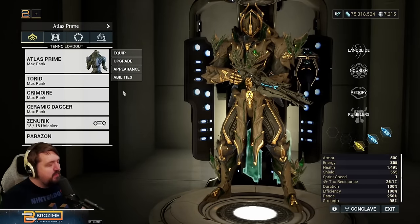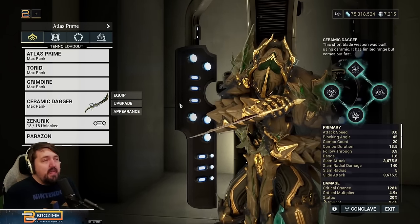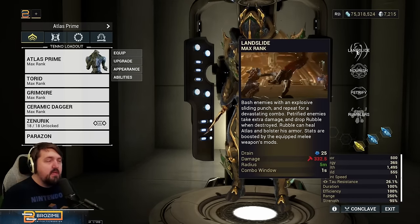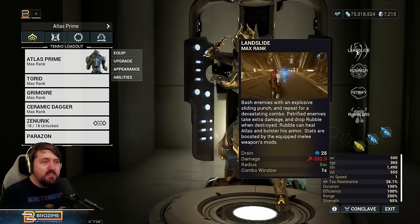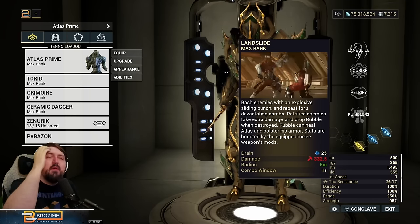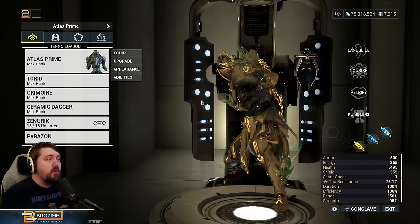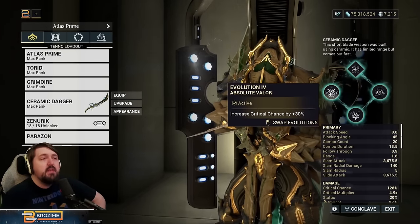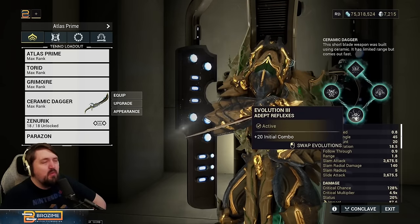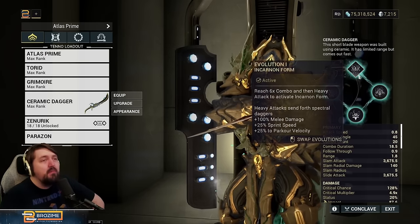Other very important things for Atlas: the Ceramic Dagger. I'll be blunt — Atlas's Landslide, his one, has absolutely terrible base stats. He has five percent crit and five percent status, both of which are not workable at all, which means he has to get by on purely raw damage. At steel path and high-level content it just doesn't cut it. The Ceramic Dagger stands in for de-buffing this warframe by giving us a 30 base crit increase, bringing our crit all the way up to 35%.